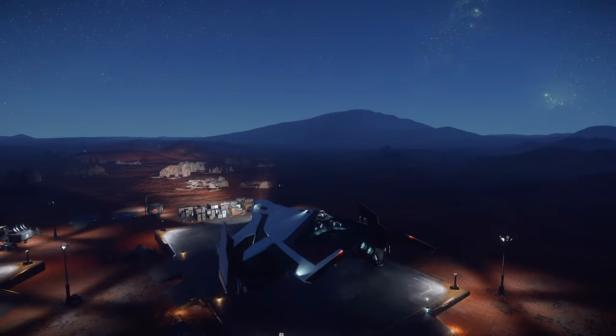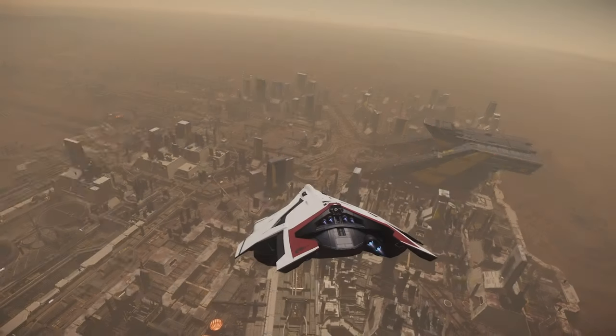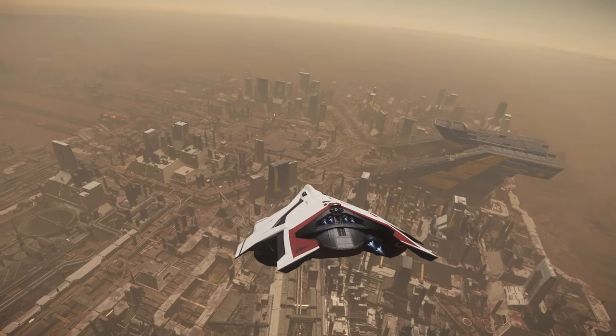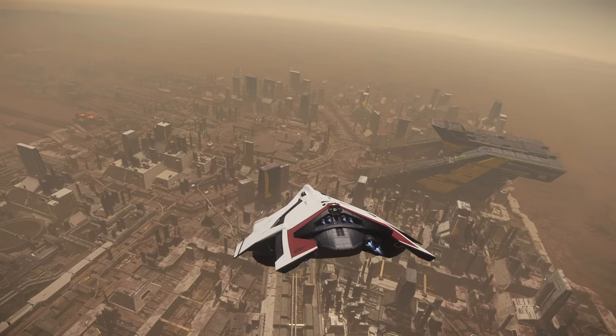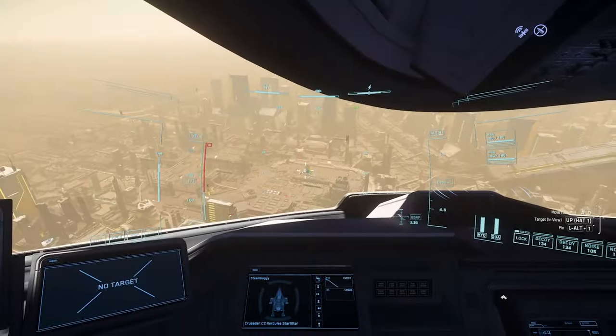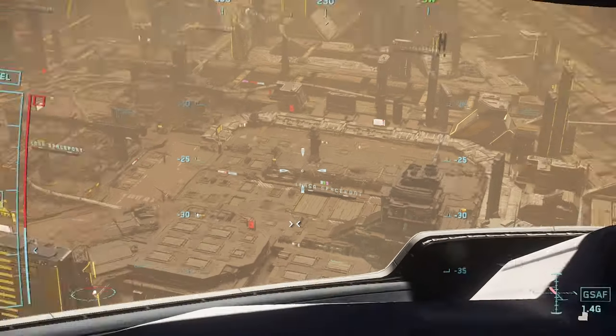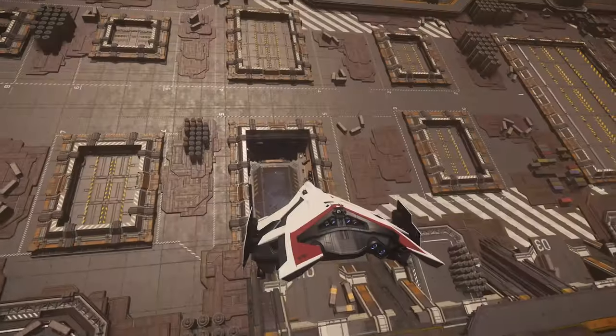Now we are heading towards the TESA spaceport at Lorville. If you're relatively new and have trouble finding it in this dystopian mess of a city, just follow the slope down from the massive Hurston Dynamics building. The actual spaceport signs are not super obvious, but once you know what you're looking for, you're going to have an easy time from now on.